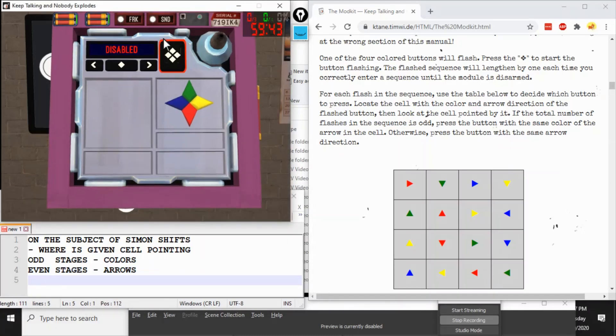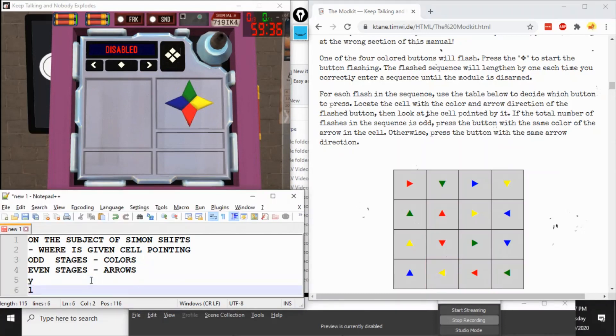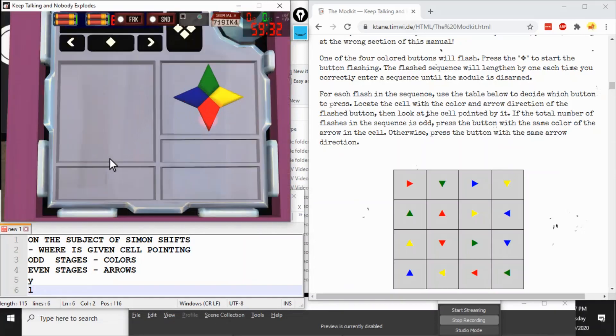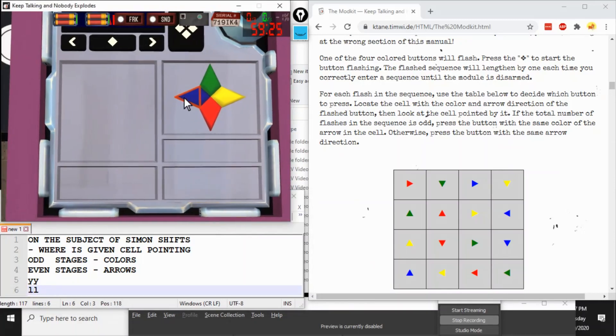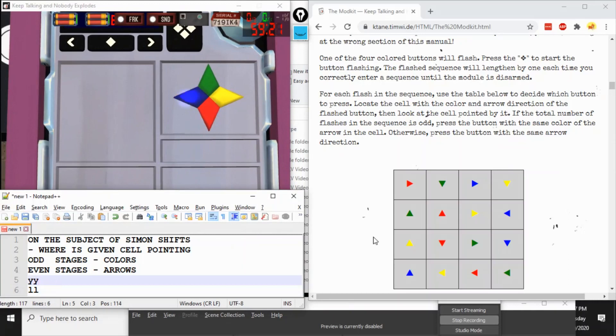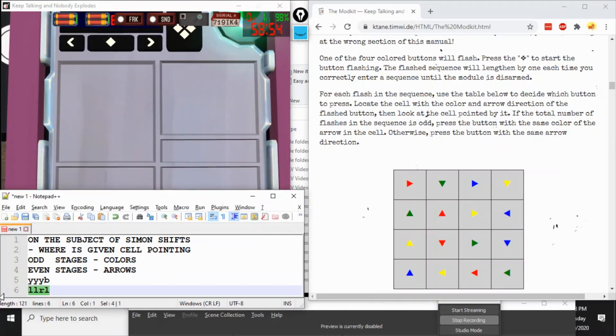Let's play again. Press big diamond — red down points at yellow left. On an odd-numbered stage we respond with the color: yellow. Adding red down again adds yellow left. On an even-numbered stage we respond with the arrows: left, left. Another flash — blue left, which points at yellow right. On an odd-numbered stage we respond with the colors: yellow, yellow, yellow. Finally, yellow right gives us blue left as response. On an even-numbered stage we respond with the arrows: left, left, right, left. And that disarms the module.